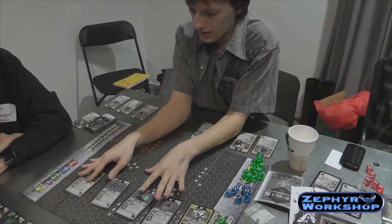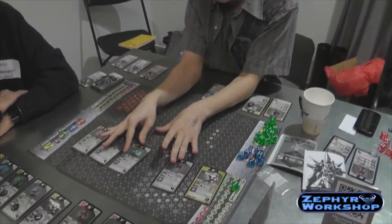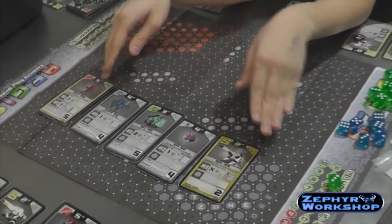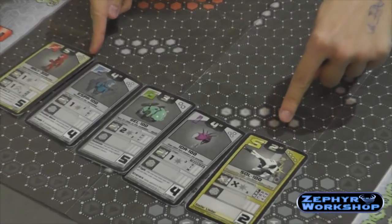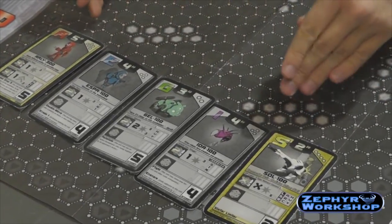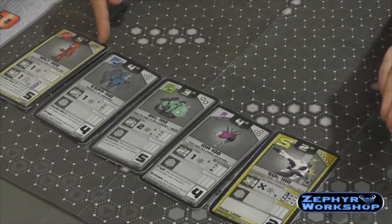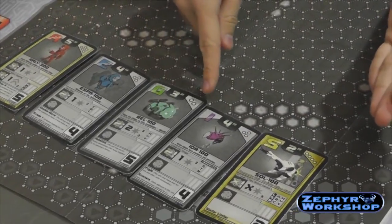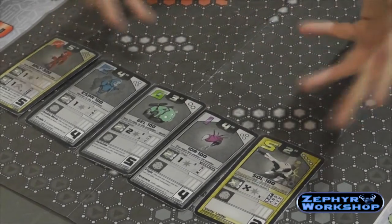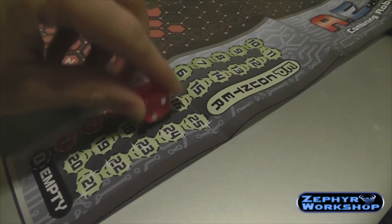You build a team of five robots, and the main thing is that they share energy with each other. Each robot has a card that tells you everything about what it does, and at the top right is the energy they give to the rest of the team. At the start of every turn, you add this energy together — so this team right here has 5, 8, 10, 13, 17 energy — and that'll refill at the start of every turn. You can keep track of that on the side of the board.